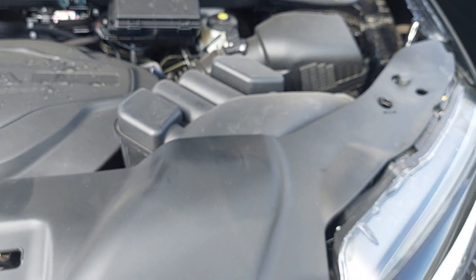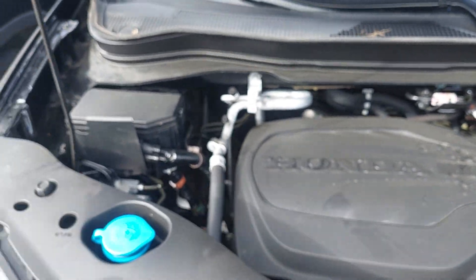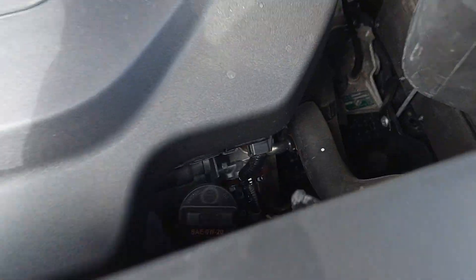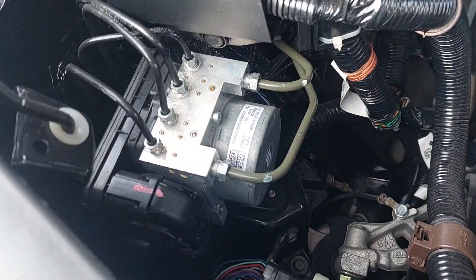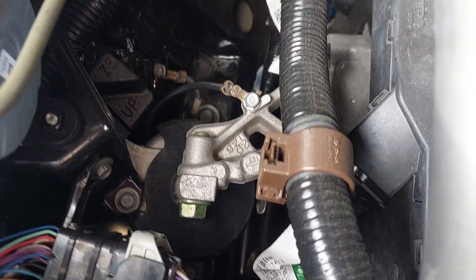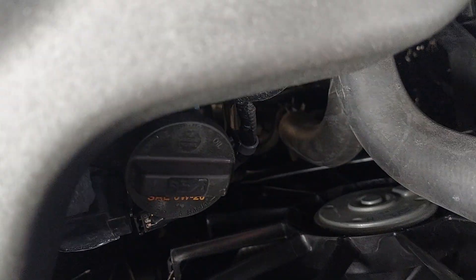I don't know how mechanically inclined you are, but in either case you should always look under the hood of any vehicle you're considering buying. Even if you don't know anything about cars, you do know what neglect looks like — spider webs everywhere, metal covered in rust, everything that should be silver looking brown. That's when you should ask more questions. That being said, this engine bay looks very well taken care of — 10 out of 10. That's awesome.